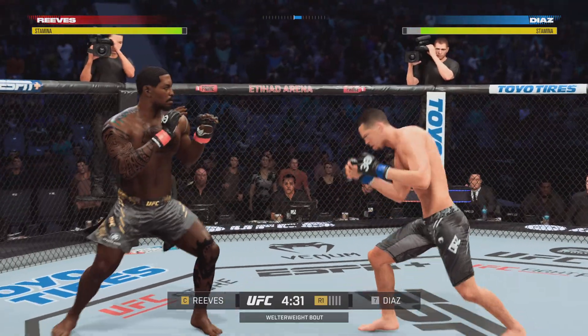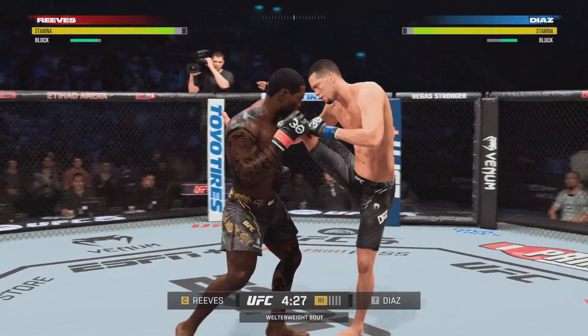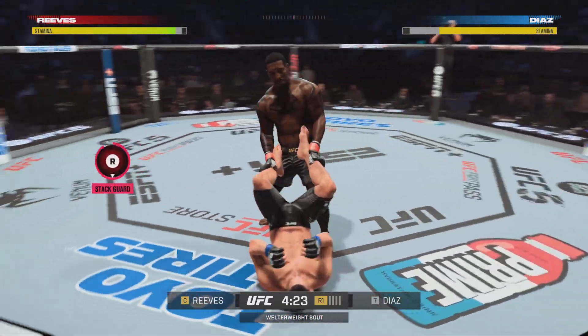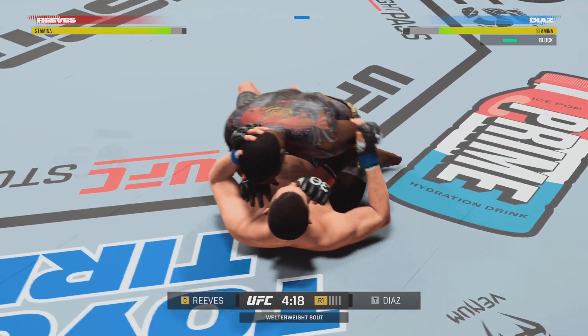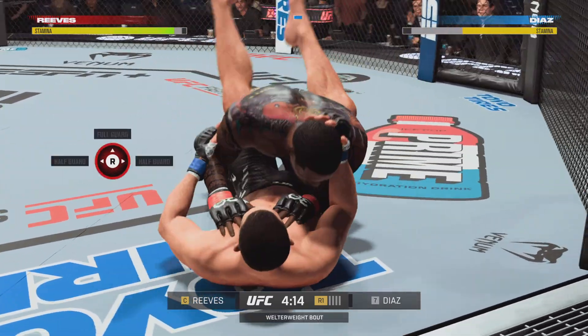Big front kick lands flush! And he caught the kick — we'll see what he can do with it. And that's how it's done. They'll get that takedown. As his opponent postures up, he opens it. Operating inside the closed guard now.